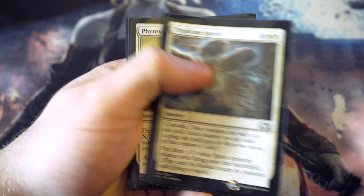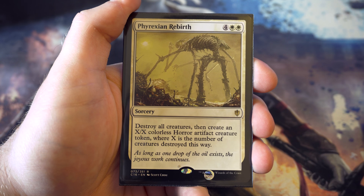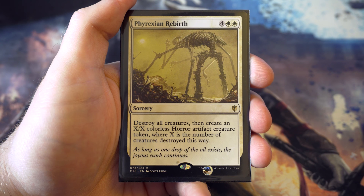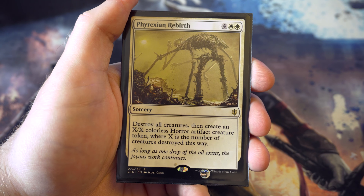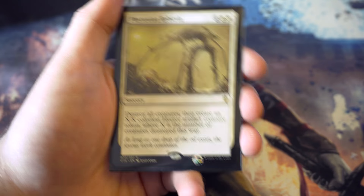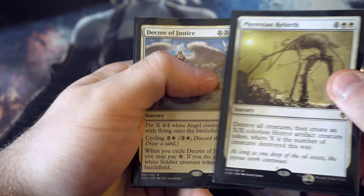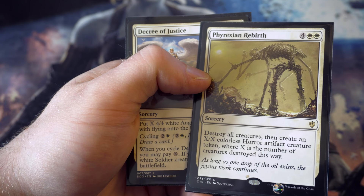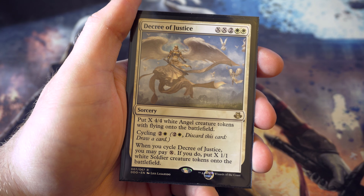Another destroy all creatures card - a little more expensive, but you get to create a colourless horror artifact creature with X's power and toughness equal to the number of creatures destroyed. This could potentially be a massive creature. It's more expensive than a standard board wipe but being able to then put a ten-ten onto the battlefield makes it worthwhile. If you think there's something better please let me know in the comments.